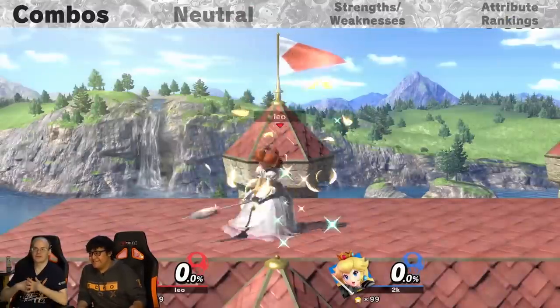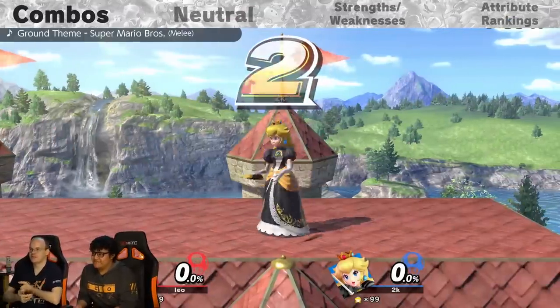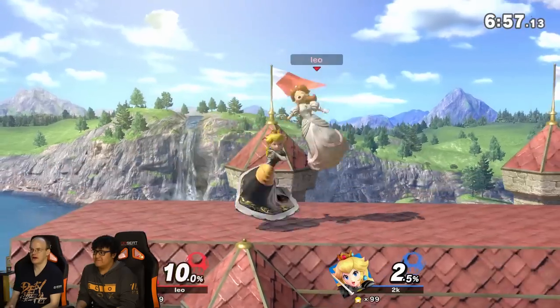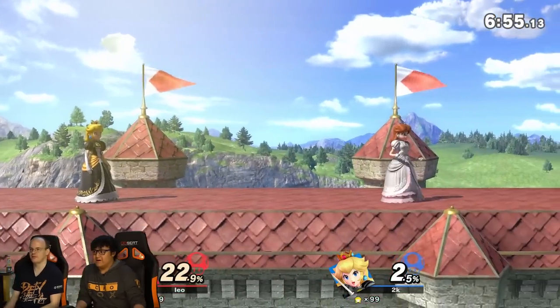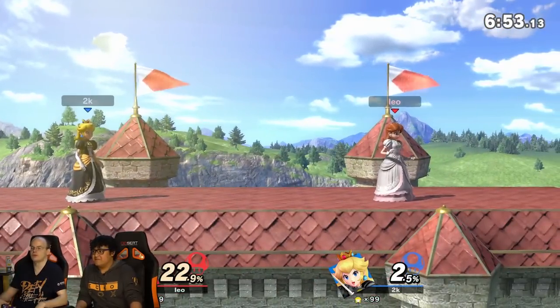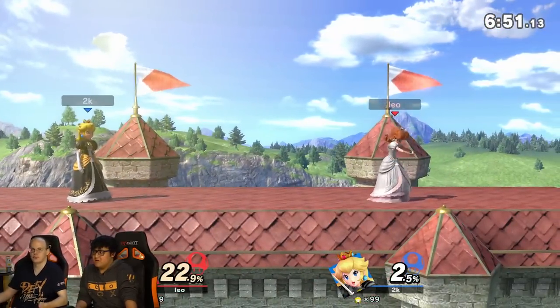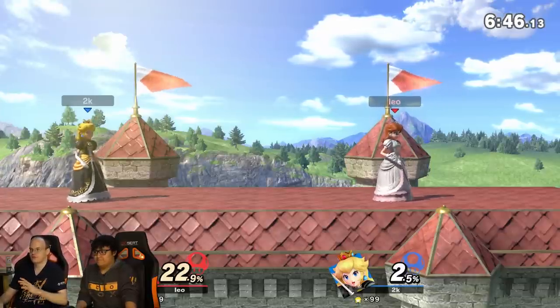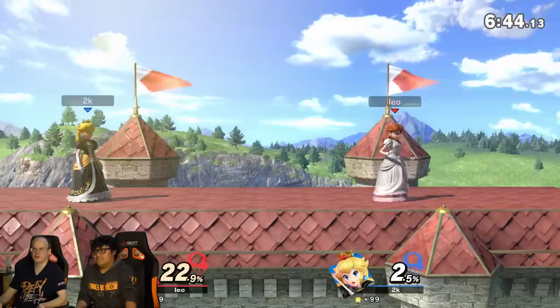Anyway, Peach's down throw is the main reason her combos are so good. A lot of those combos she has — besides down throw to nair, let me show you again. You just do down throw and then nair. And no matter how they DI, from like 1% to almost 100%, it varies a lot on the character — obviously bigger bodies it works longer. You just down throw nair a really long time. You get like 22 damage. It's just crazy that you get such a big reward off that.